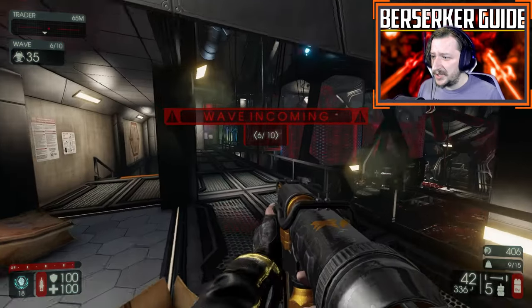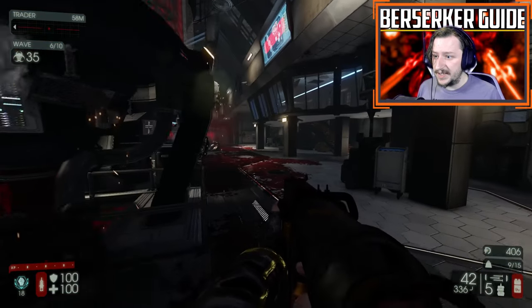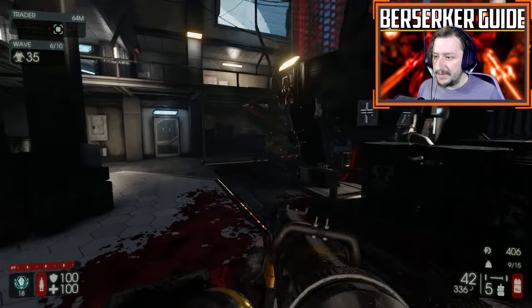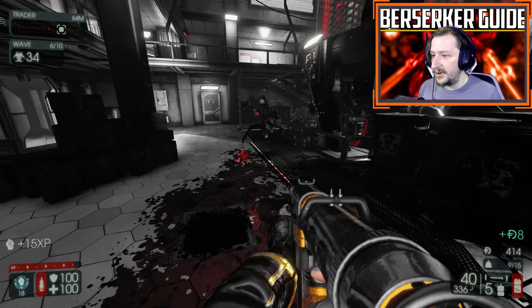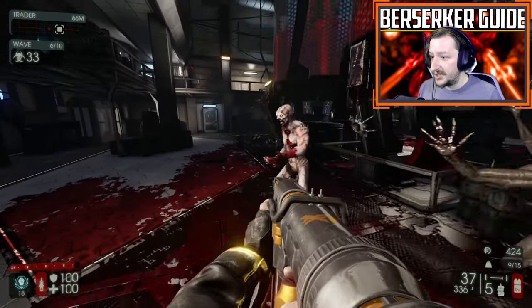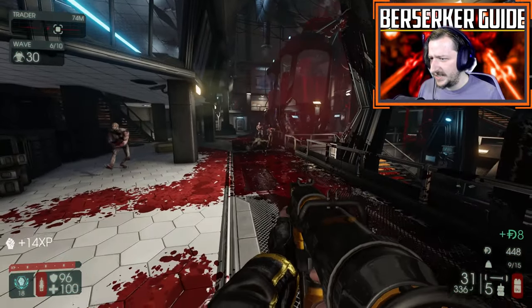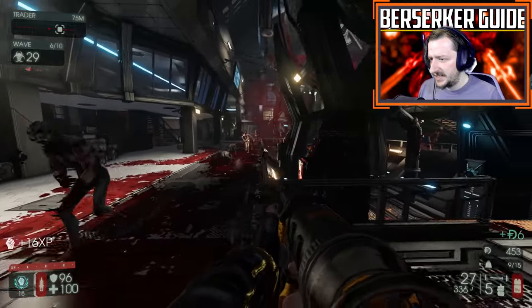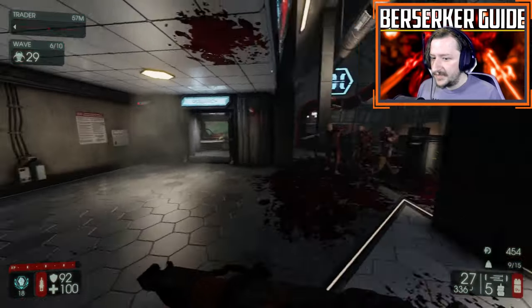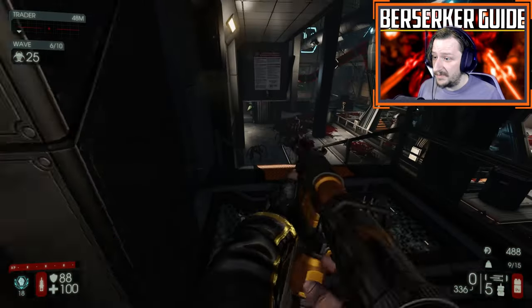You can switch the Nailgun to either seven-round shotgun fire or one nail at a time. One nail at a time is pretty good for trying to kill specific targets. Also remember, the Nailgun's nails do bounce — you don't necessarily need to hit enemies directly. You can actually bounce them into enemies further down the line. With its shotgun fire it can do a lot of damage, and those also bounce.